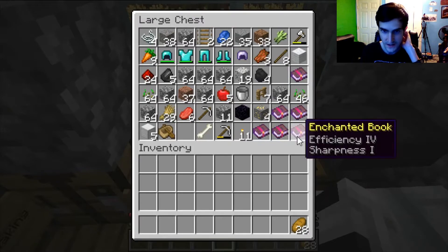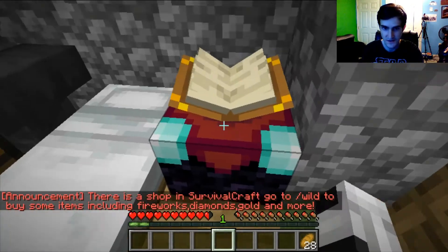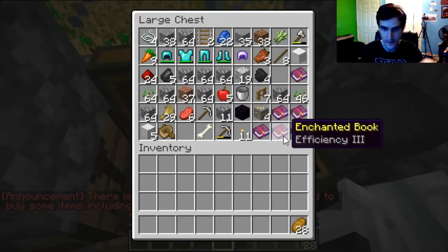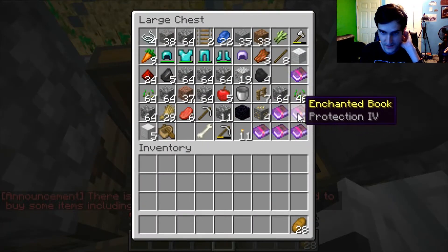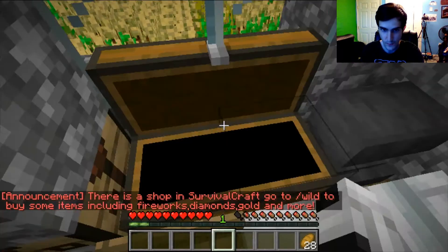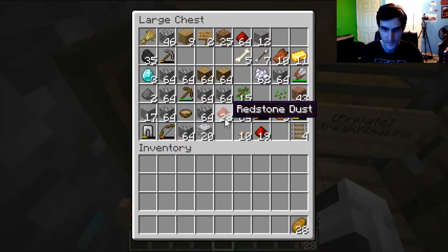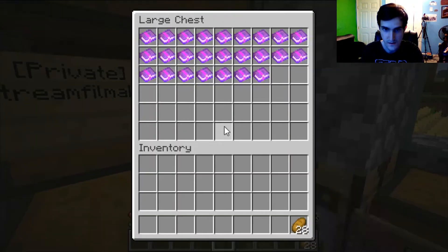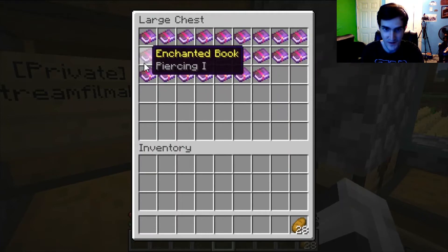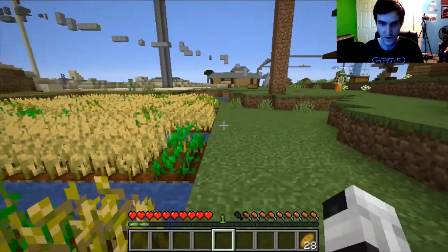Let me show you some stuff in my chest. I have Efficiency 4, which I got from an enchantment — really cool. I also have Efficiency 3, Smite 3, Protection 2, Protection 4, and some diamonds, redstone, and a lot of enchanted books. The skeleton is gone now.